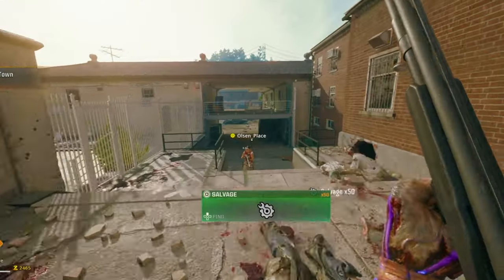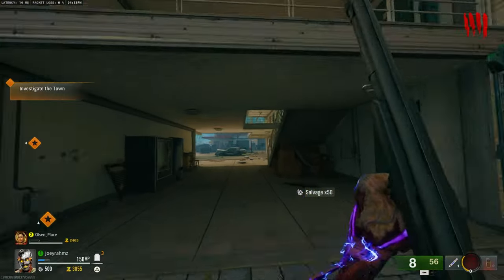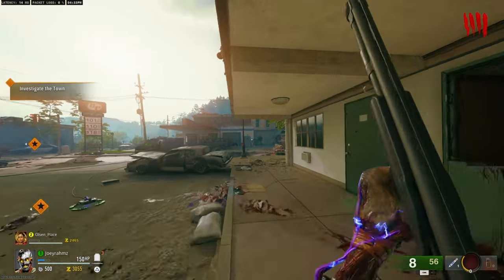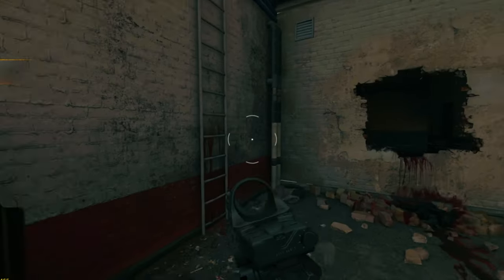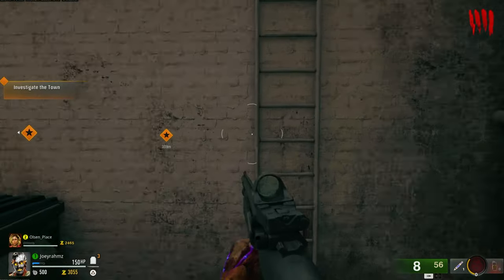Now we're going to go to a ladder — any ladder in the map, but I'll be using this one just over here because it's the closest one to me. Now I've got two weapons that aren't pistols. All you need to do is hold any of the weapons, come to the ladder, and jump on it.